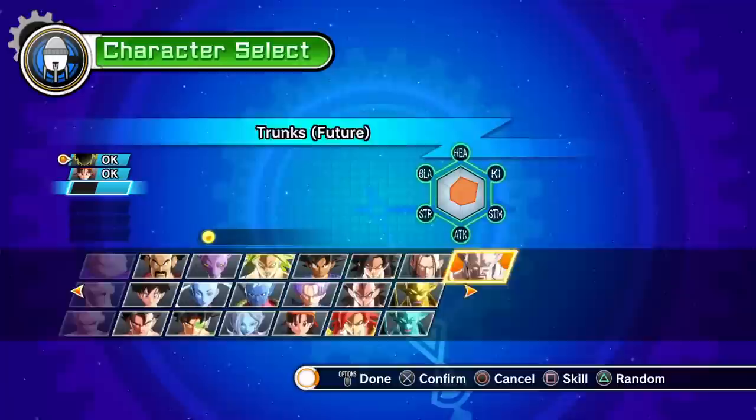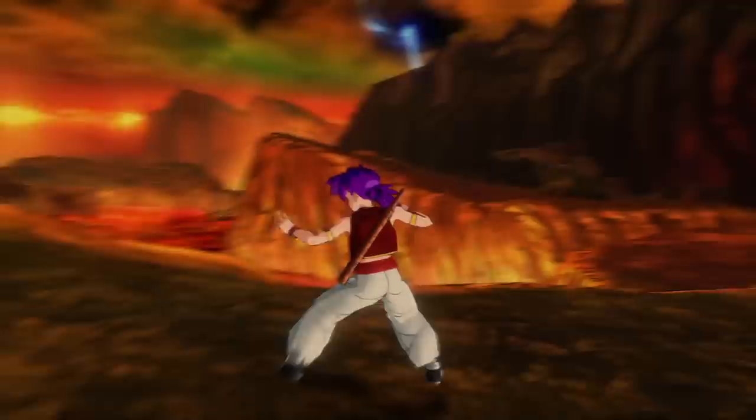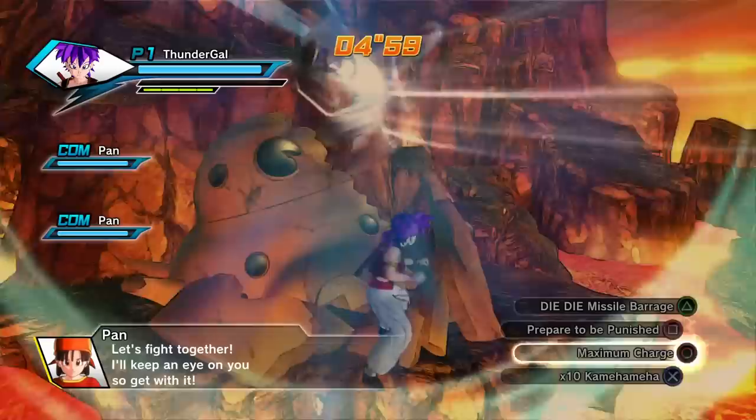Let me pick Pan as my partner. I'm going to use both forms of Pan just because I don't know if it makes a difference or not. And then we're going to do this mission. Aside from that, you've got to spam Pan's moves specifically. There's one more tip after I finish this mission that I'm going to show you guys, and this last tip is one that I think the least amount of people would know about.